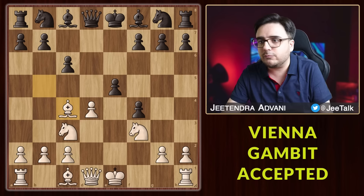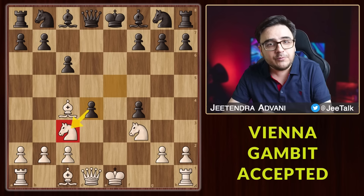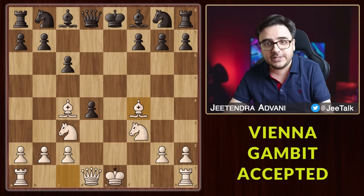Black continues to take and we are down 3 pawns, plus this knight is also under attack. But we will completely ignore this threat and bring out the bishop. Now if he tries to be greedy and takes the knight, then he is gone — let me show you how.